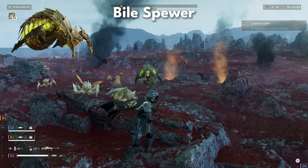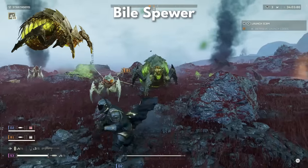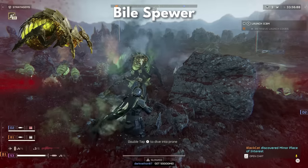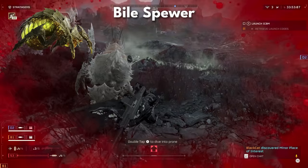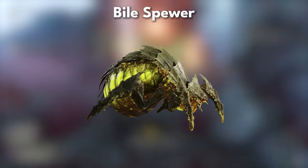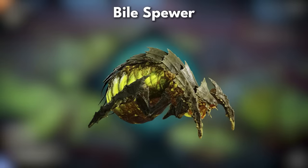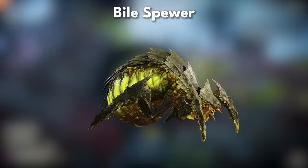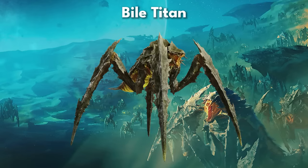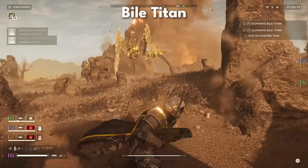Next up we have the Bile Spewers and Titans, grotesque manifestations of environmental recklessness that wield corrosive bile as their weapon. Engaging these behemoths demands strategic positioning and heavy firepower targeting their vulnerabilities with precision. Bile Spewers first appeared following a spill of toxic chemicals on Terminid E-710 farms — their thorax is bloated with several metric tons of corrosive acid, which they vomit upon encountering democracy. Target explosives at their back to take them down. The Bile Titan is one of the largest bugs currently known, so keep your distance and use as many explosives and stratagems as you can.